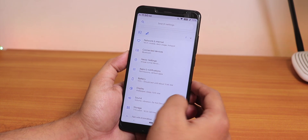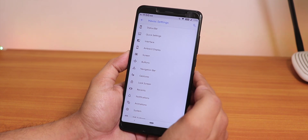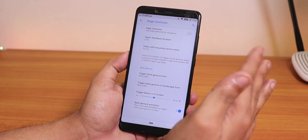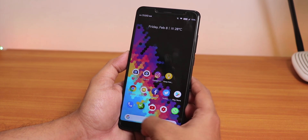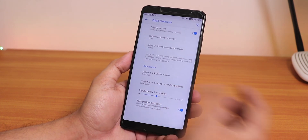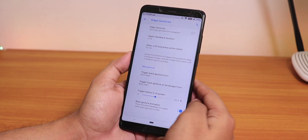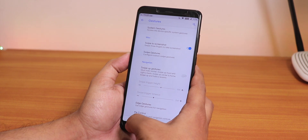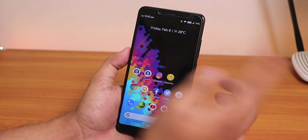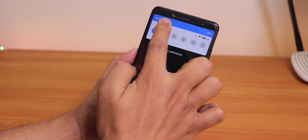In the HavocOS settings we still have all the customizations. One cool thing is inside Gestures — the edge gestures are pretty usable. It's almost like the MIUI gestures, so it doesn't feel like a custom ROM at all. We also have double tap to sleep customization — no double tap to sleep on the home screen, but you can double tap on the status bar to put the phone to sleep. Brightness control is also there.